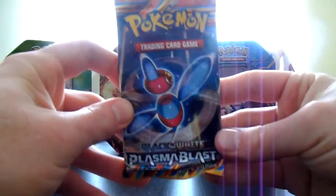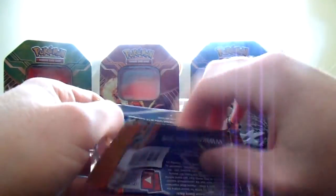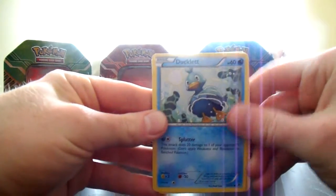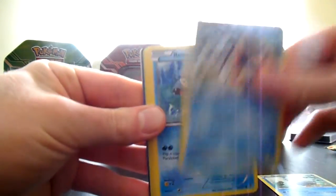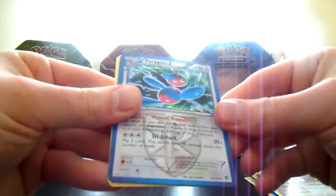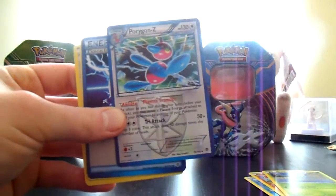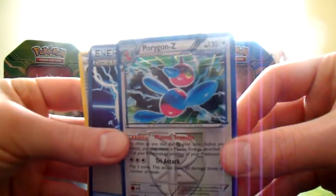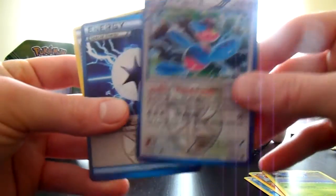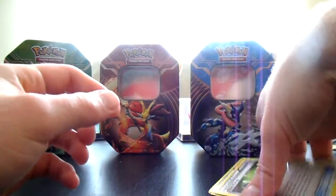Plasma Blast up next. We've got Ducklet, Snow Runt, Remoraid, Throw, Source Kit, Aran, a Porygon Z holo — which is quite awesome — two holos in a row for this tin, good stuff! Also Plasma Energy, Professor Juniper, and Rare Candy — some nice trainers to end that pack off.